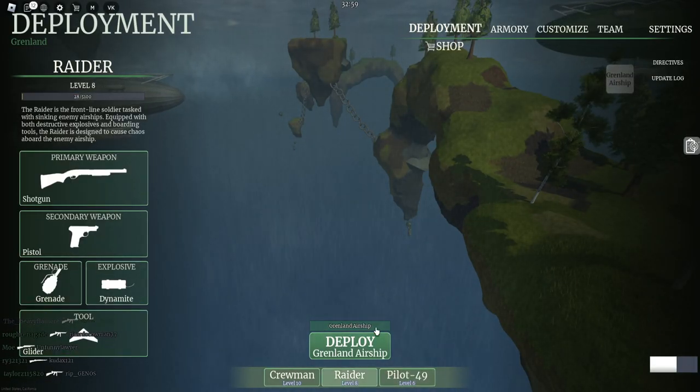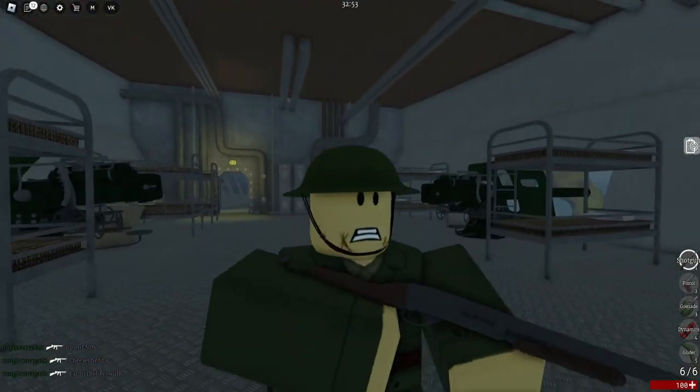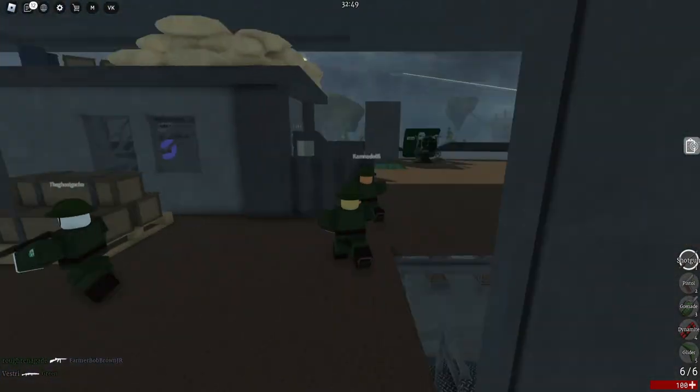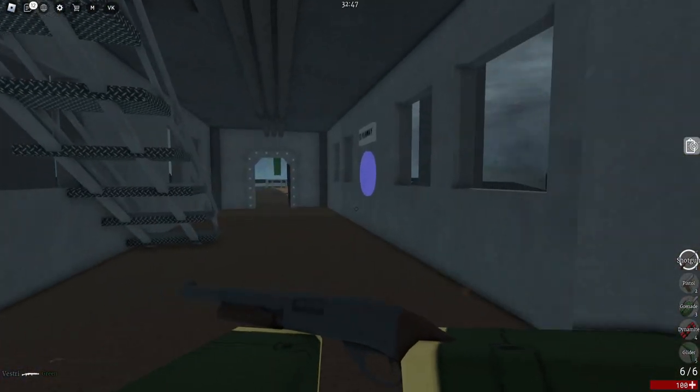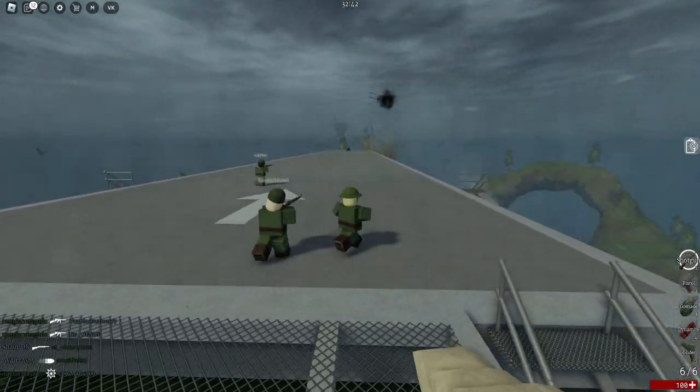What you want to do is become a waiter and hope you can get someone. Either take a shotgun if you're able to, or I'll show you the next best weapon. The next best weapon is best used for sniping.